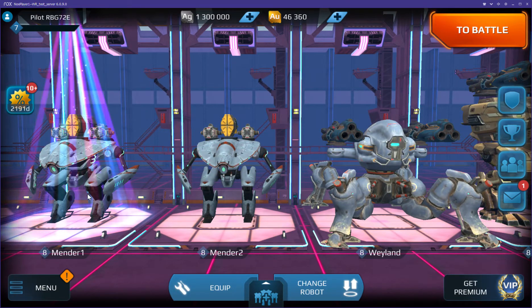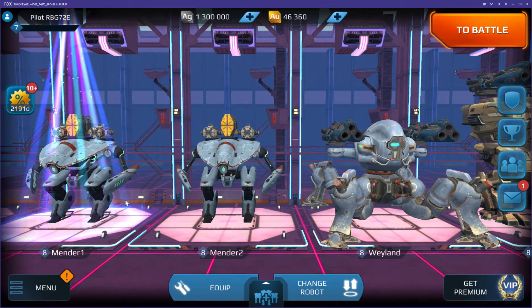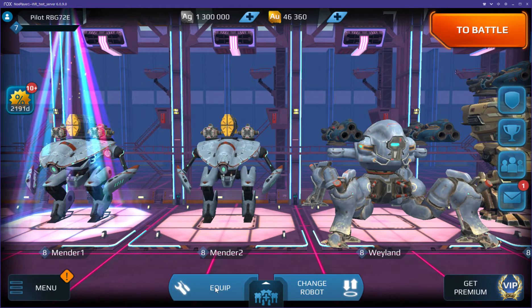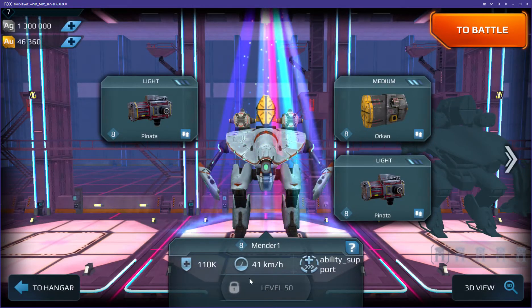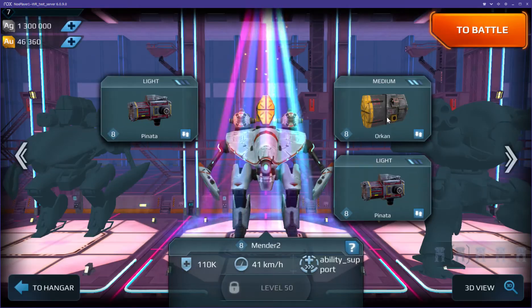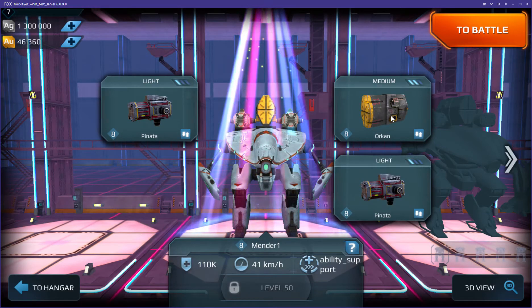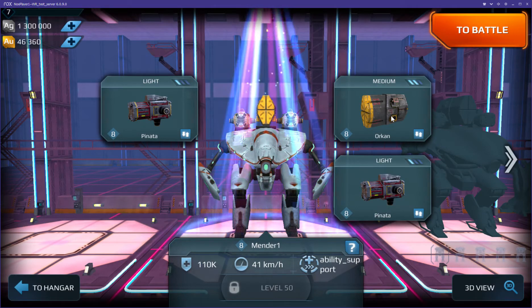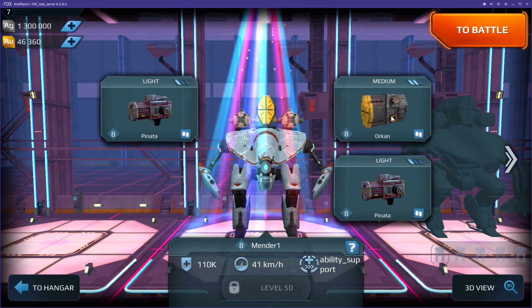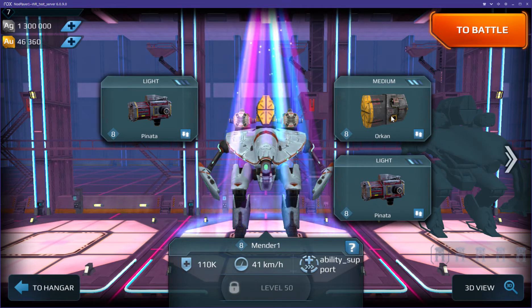In this test server you will see two versions of the Mender: Mender 1 and Mender 2. They have the same durability and speed, here at level 8, but neither have descriptions. The key difference is in how their healing works — they each have a medium weapon and a light weapon, so not a lot of weaponry.